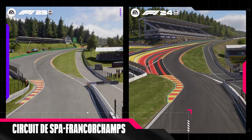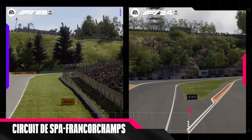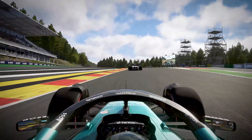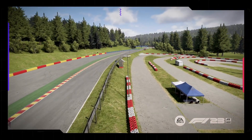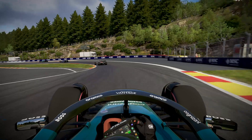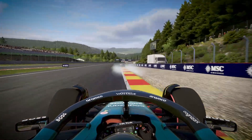Circuit Spa-Francorchamps is receiving a major rework in F1 24. The way this track flows now with it up and down hills, the elevation changes — it does feel significantly different. Upgrades that the circuit received in real life are now accurately reflected in-game. Through the no-name corner, there's gravel on the exit now, so you can't really run wide there. It almost feels like a new track, but it's the Spa we know — much, much better.